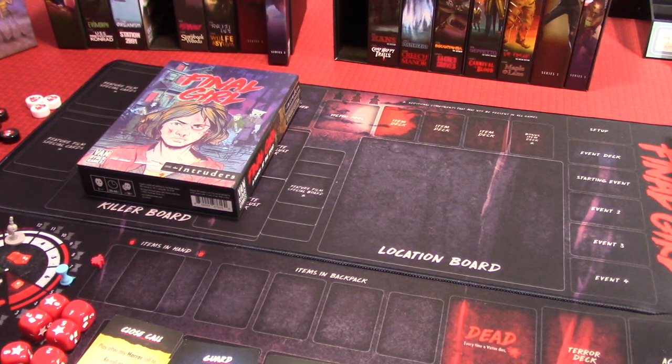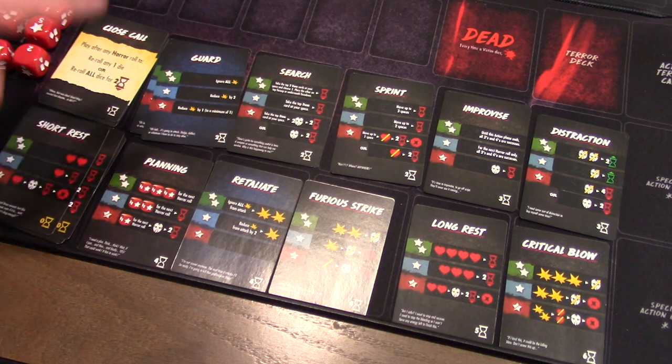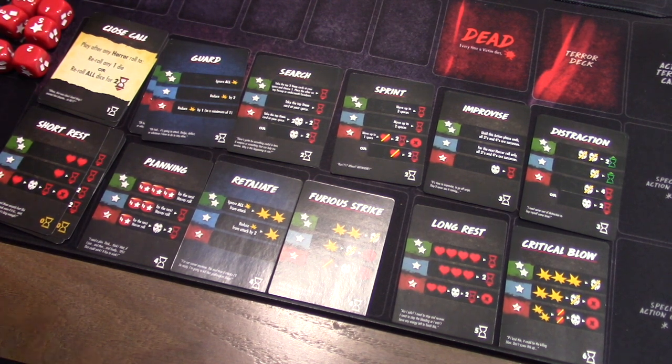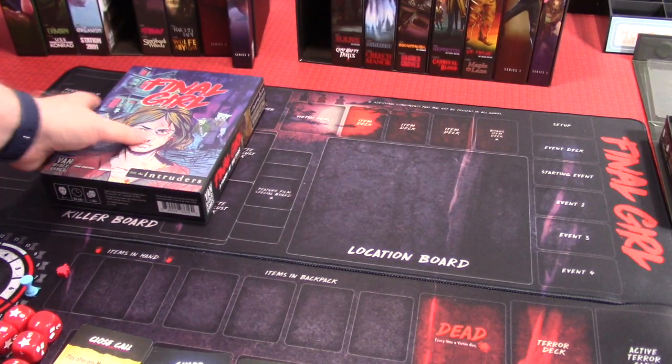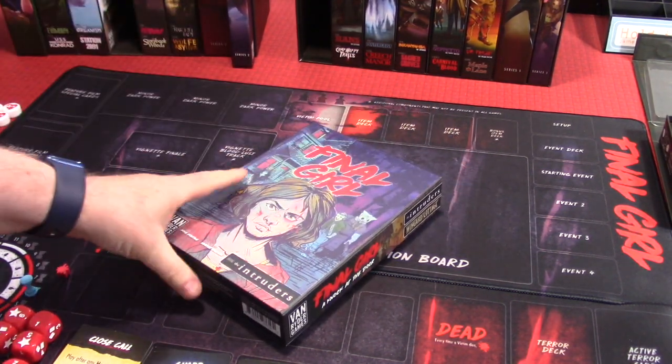The first thing you do in a game of Final Girl after opening up the main box and laying out the tableau of cards is you're going to open the feature film box and get the things you need out. In the enhanced box for Season One you were able to put the cast and crew — all the Final Girls and miniatures — in a cast and crew box. I left the Final Girls for each season box within the box to show you who goes with what as we play through this series.